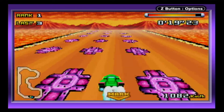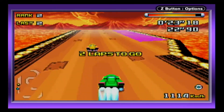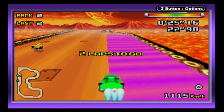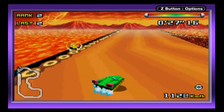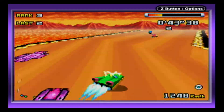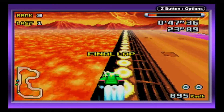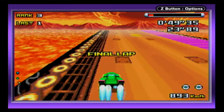F-Zero Climax might be the best looking Single Pack linkable course out of the three games, but it might also be the most boring due to the lack of hazards and very short track length. At the same time, none of the F-Zero GBA games have a compelling Single Pack Link mode — they lack replay value and are really nothing more than a way for friends to sample the gameplay as a demo.